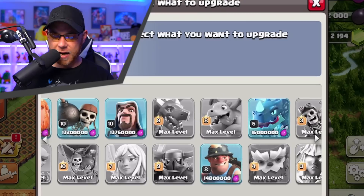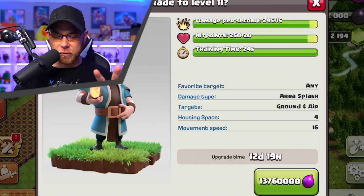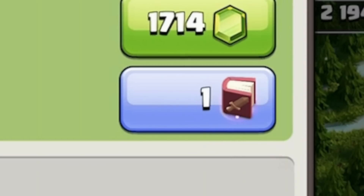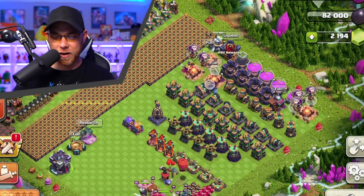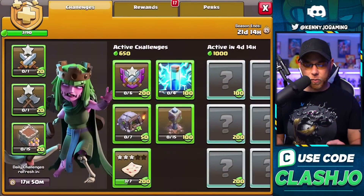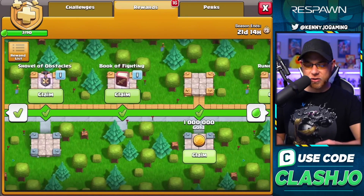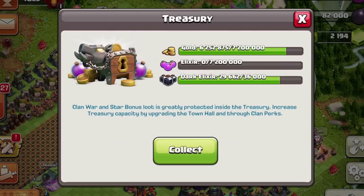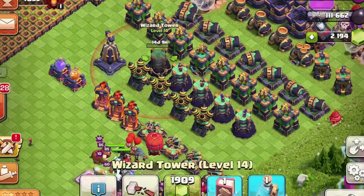Let's upgrade Wizard to level 11 — it's so tempting to press that book, but I'll leave it for now. I'll probably change my mind later tonight. We got 6.2 million gold, not a lot of gold options left. There was some in the treasury — about a million right there. We found a Wizard Tower upgrade for 15.3 million — book done.